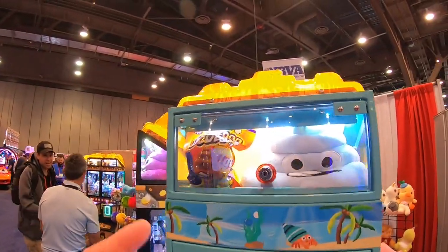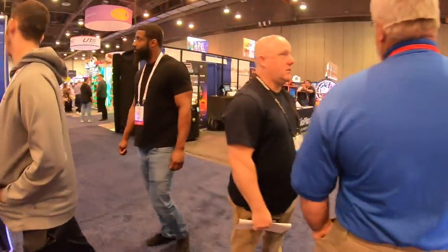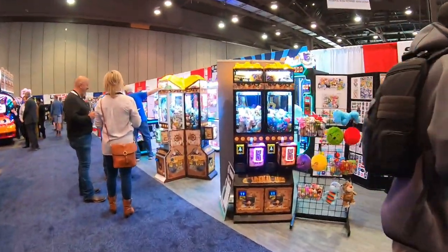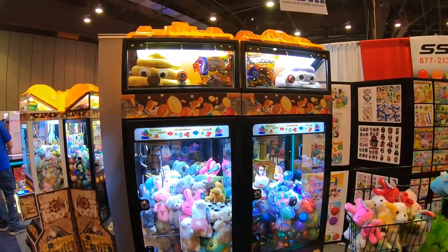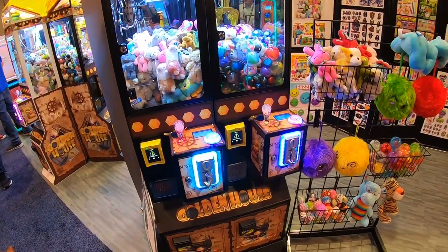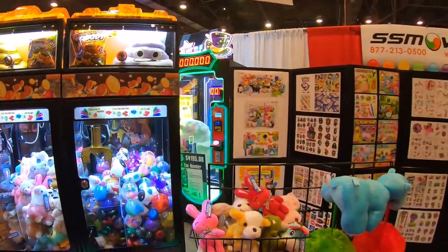I love the prize locker at the top — look at all this. These are the Golden Houses by AZ Amusements. Look how cool that is — they got Nayax readers on them, with the prize lockers up top. So cool.